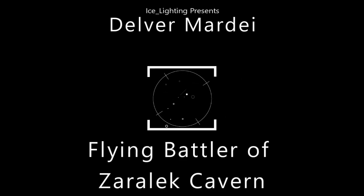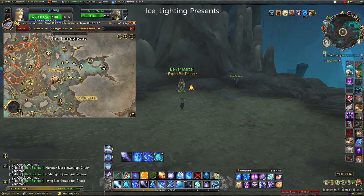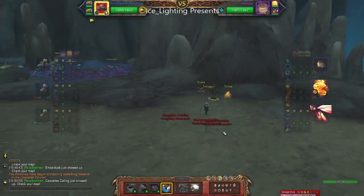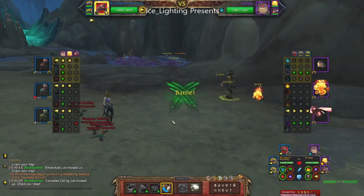This is my final flying battler of the Zarelic Caverns and you're going to find this battler over here. This one comes with three pets: an Aquatic, an Elemental, and a Flying.